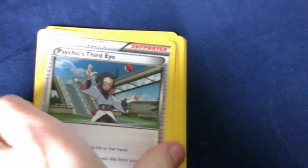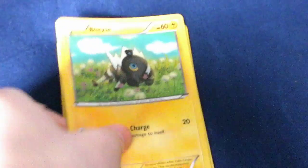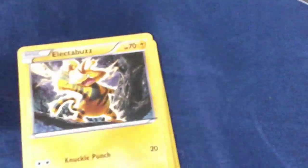The first card we have is a Scizor Spirit Link, a Dual Blade, a Psychic energy, a Burpee, a Blitzle, a Ferroseed, an Electabuzz, and a Nimbasa.